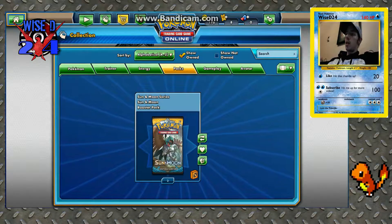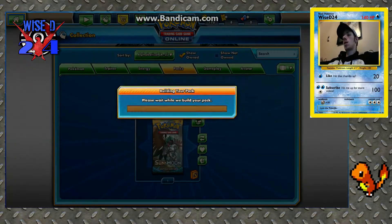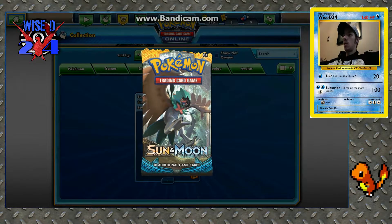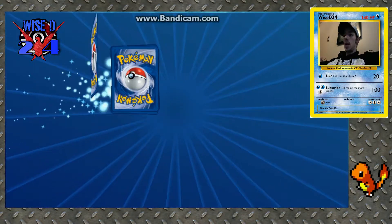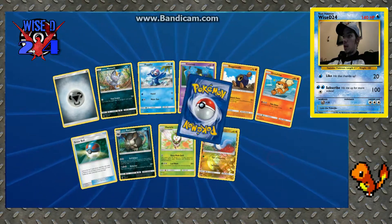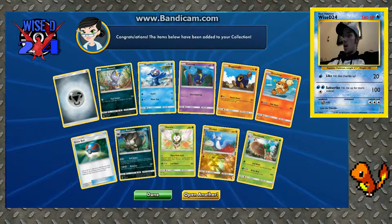Alright, online packs — let's go! Two Sun and Moon packs. First pack we got Umbreon GX — now let's see if we can beat it. We need a GX to tie, or a GX and a holo rare to win, or a full art — anything better. And we got Decidueye, so let's open the other one and see if we can get at least a GX out of it.